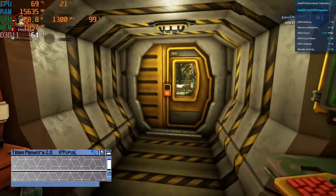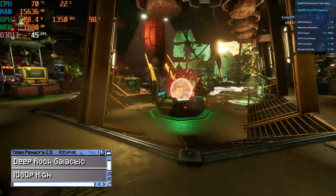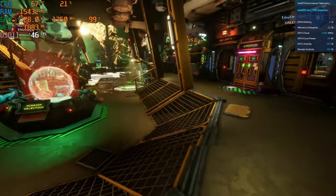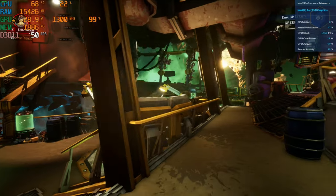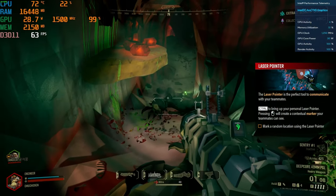Here's Deep Rock Galactic at 1080p high settings. In the more detailed areas, frame rates do drop to around the 40s, but while we're on missions we can get well over 60.